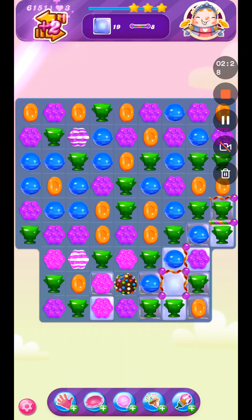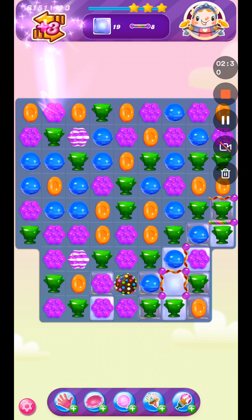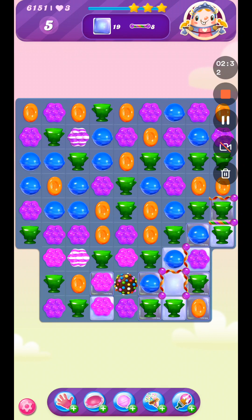I've got my extra five moves. Let's see what we can use — it's the right hand side that we need to clear down. I'm going to use a color bomb with the blues and just try and rattle things up.